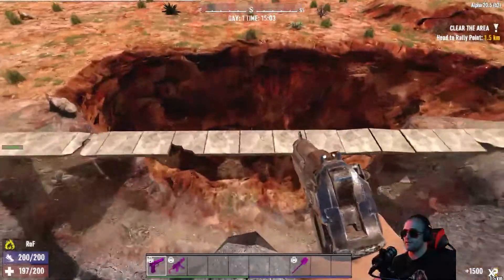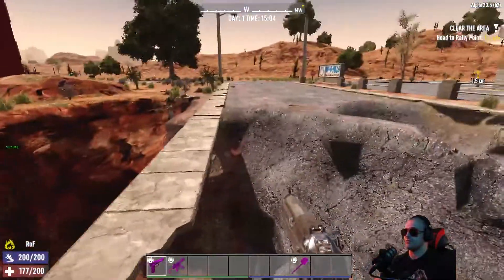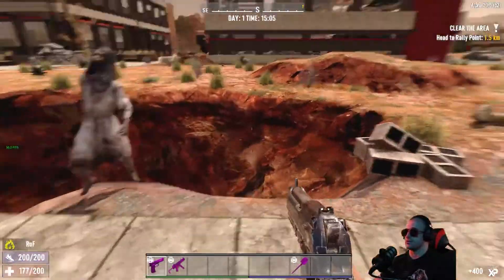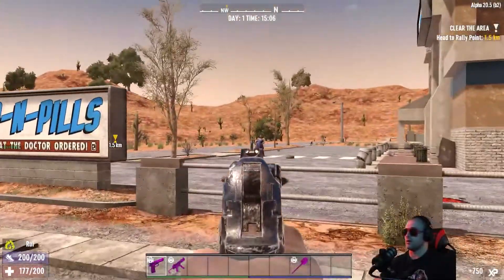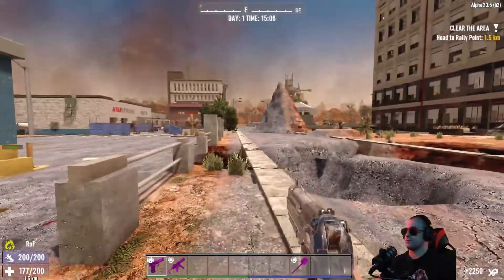The insta death pistol is fun too. If I go down here and find those zombies — here's one, you can just shoot her and she's dead. Done. It's got perfect accuracy so you don't have to worry about that.